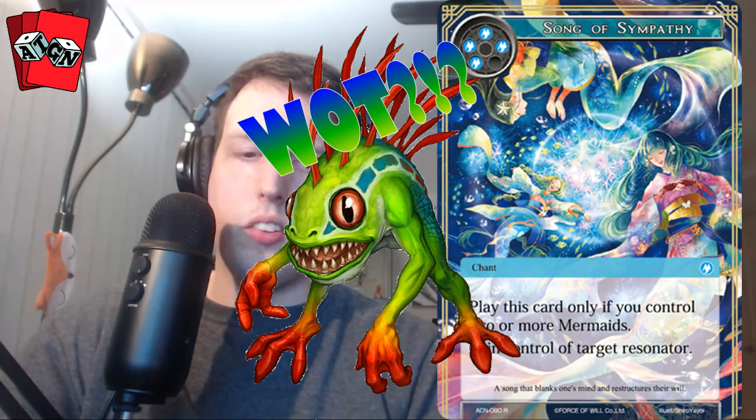Our rare is Song of Sympathy. Play this card only if you control two or more Molochs — gain control of target resonator. It's important to note that the starter deck ruler is also a mermaid, so you only actually need to control one mermaid resonator for this card to go live. It's pretty cool. No secret rare in that pack.